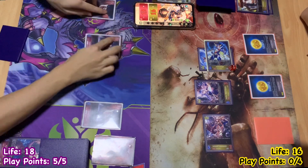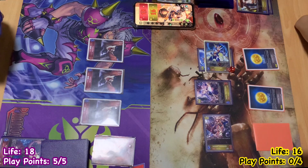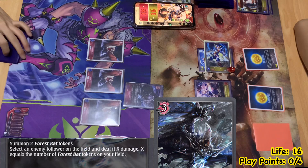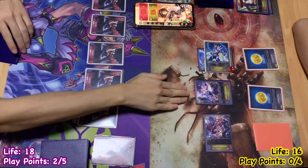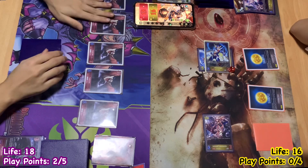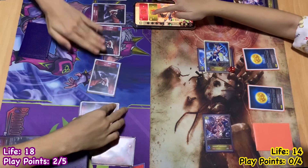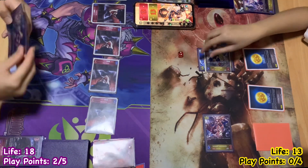I'm up to 5 play points. I'll use 3 to play Night Horde, summoning 2 Forest Bat tokens. Then I can deal 5 damage to one of your followers — Amelia — so she's down to 3. These are the 2 new ones. Each Forest Bat deals 1 damage. If I don't attack your followers fast, it's just going to be 1 damage every turn.